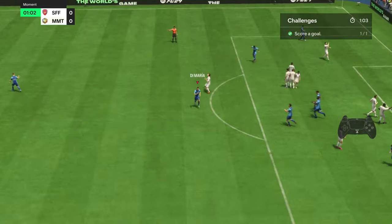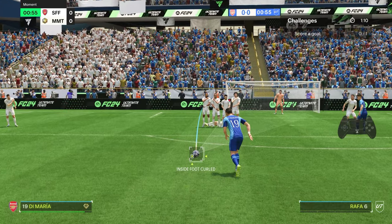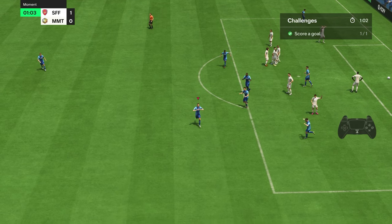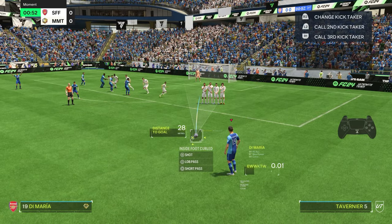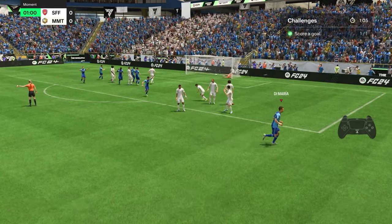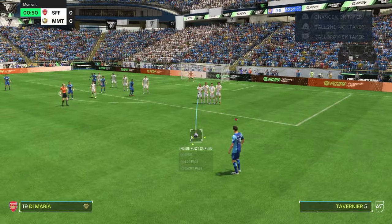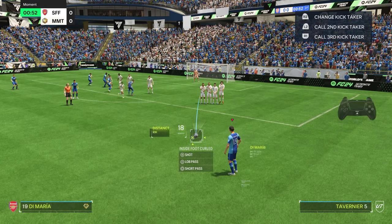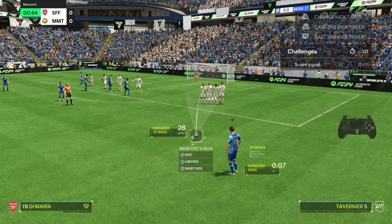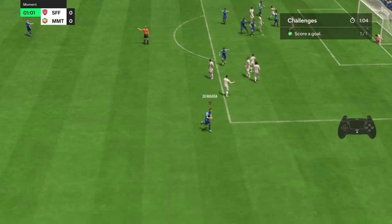Just to show that wasn't a one-off, here is a pretty much identical free kick using the exact same method with the same outcome. For the next example we are a bit further out, but still the same result — just to the left of the furthest defender, whipping the ball right around the wall into the back of the net. Using the left stick to guide the guideline just to the left of the far defender, powering up to about three and a half bars, and it flies into the back of the net giving the goalkeeper no chance.